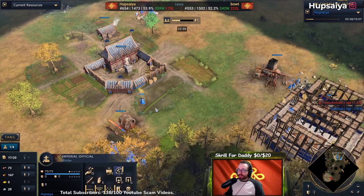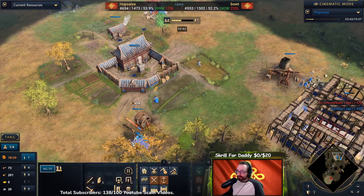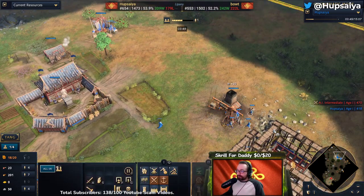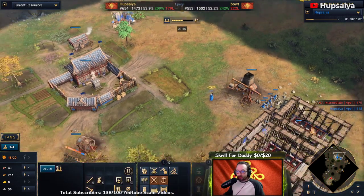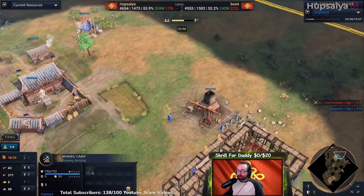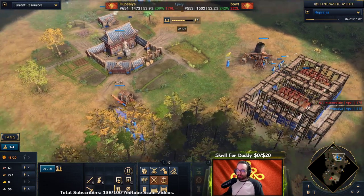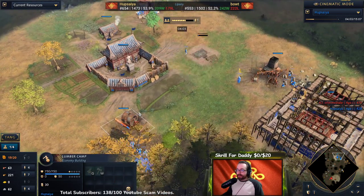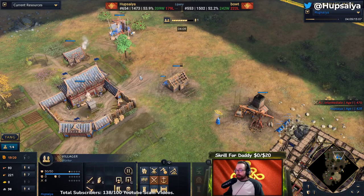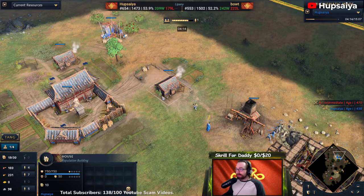There's a small thing I'll do with the imperial official: I go from boosting the lumber camp to boosting the stone, and it's when I hit four or five workers on stone that I switch the imperial official from the lumber camp to the mining camp. This increases our stone-per-minute income rather than wood, because you're going to notice I'll have plenty of wood to start my town center but not enough stone.